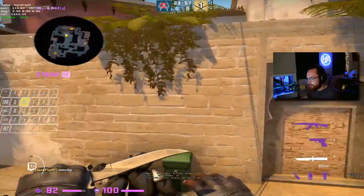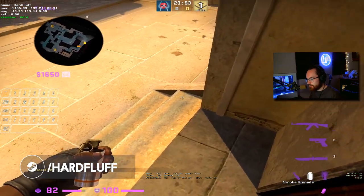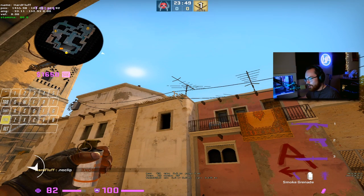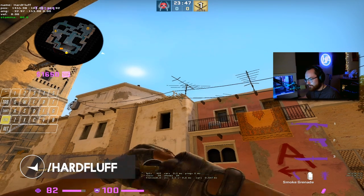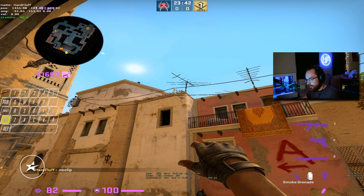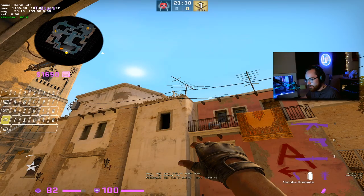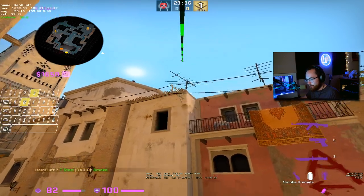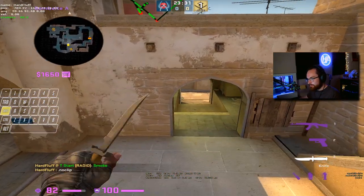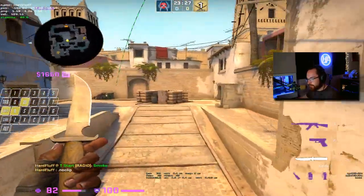For the top connector smoke, you lodge yourself into this corner back here and crouch. While holding the crouch key, aim at the top of this parallel line, then walk forward while holding crouch until you hit the bottom parallel line, then jump throw. Sounds complicated but it's pretty easy to do, and this is going to properly smoke off connector. With this top connector smoke you'll still want to molly into connector, which I'll talk about later.